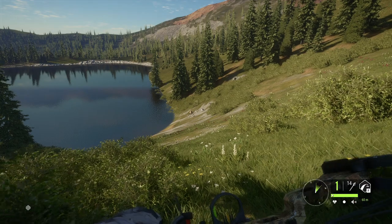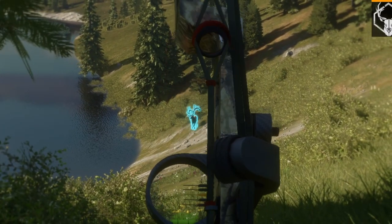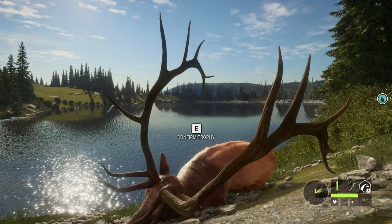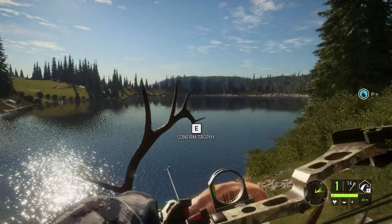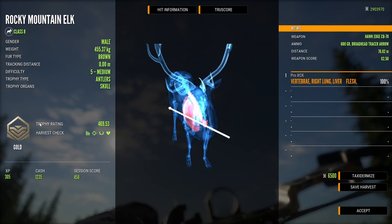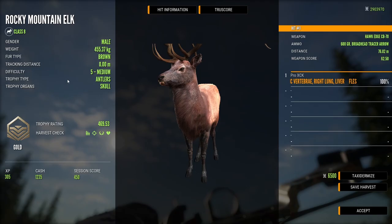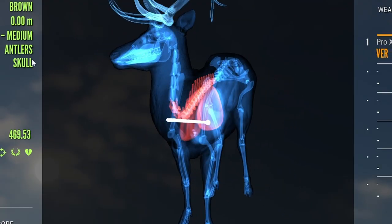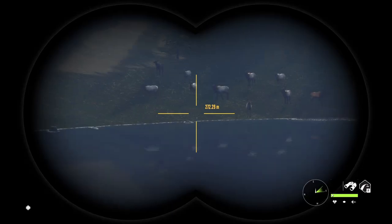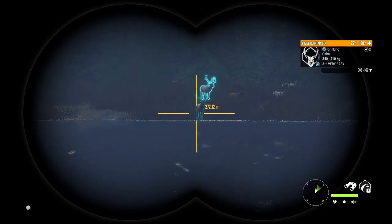That's it. I guess we hit the neck, perhaps the heart. Beautiful picture. Now let's see how big it is — 469.5 Gold. It is sadly not a diamond, but the shot was pretty decent at almost 77 meters. We barely hit the neck but we also got a single lung and the liver. Anyway, this lake is certainly worth checking if you want to find a big elk or a trophy of any of the species that inhabit the first home range.